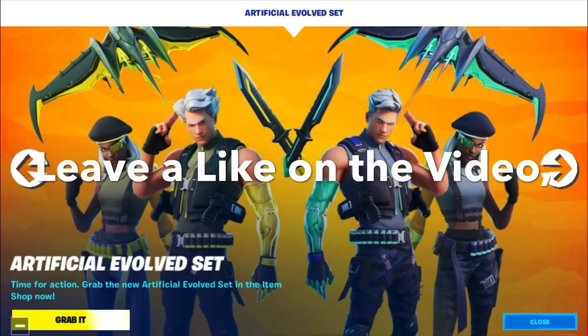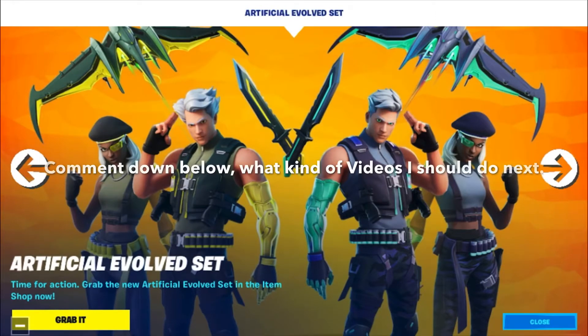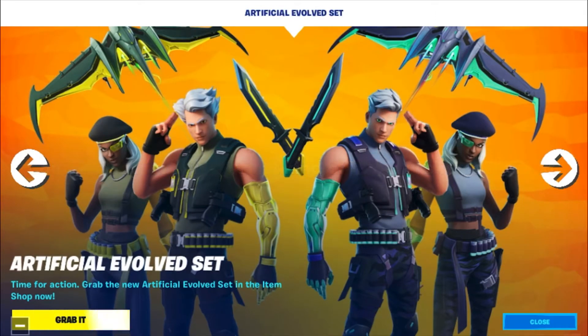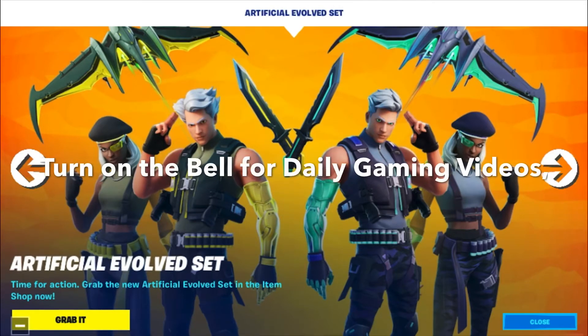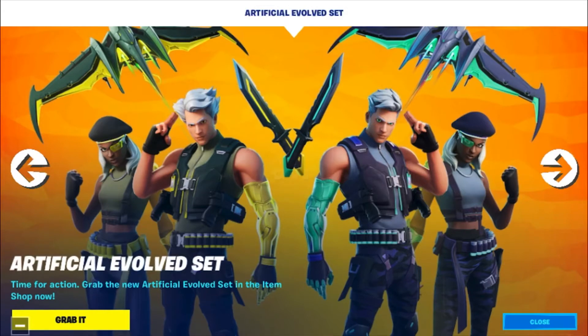Hey guys, GAMERSUNION back here with another video. Today's video is going to be on the Artificial Evolve set. It says: 'Artificial Evolve set, time for action — grab the new Artificial Evolve set in the Item Shop now.'